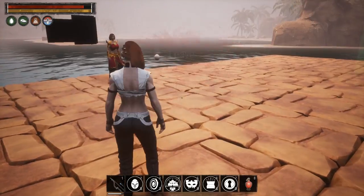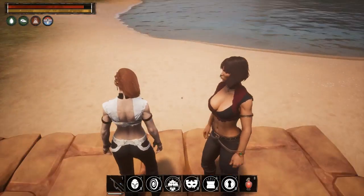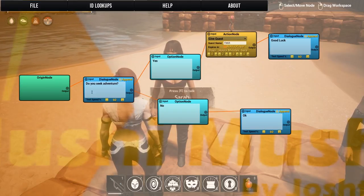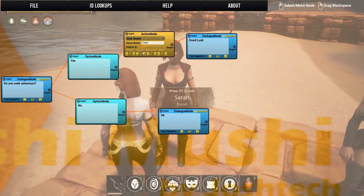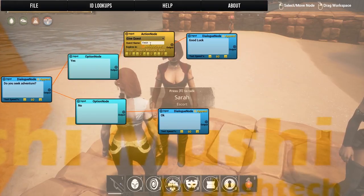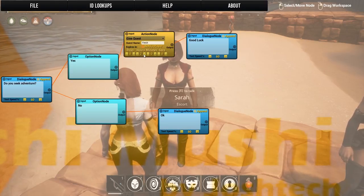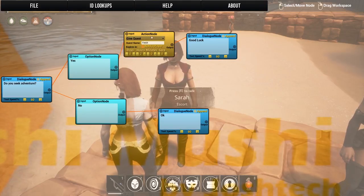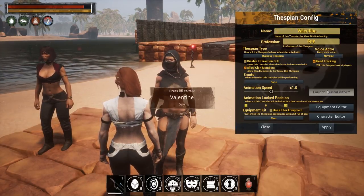To leave, we just walk through the portal and it pops us back out. Let's quickly look at how I set all that up. In her Mushi Editor you can see: a dialogue node, yes or no — clicking No just says 'okay'; clicking Yes gives the quest. The quest is named 'fetch' and expires in two hours, so you have two hours to complete it. If I hadn't set an expiration, it would never expire. She then says 'good luck' and that's it.